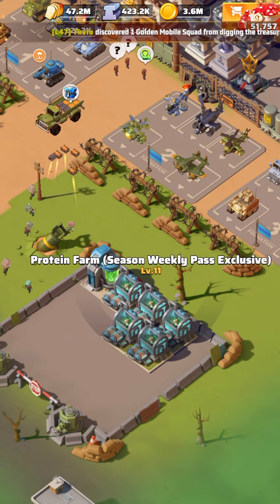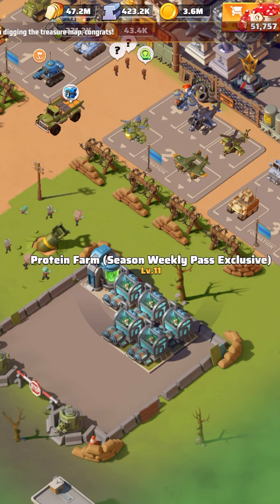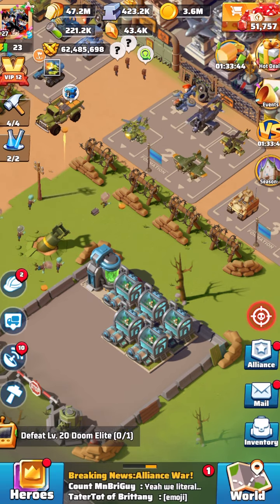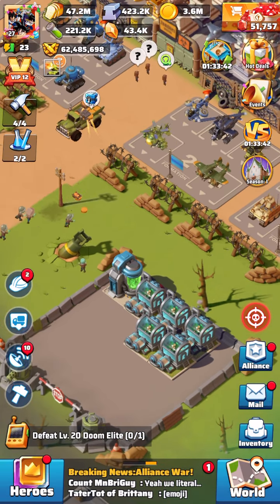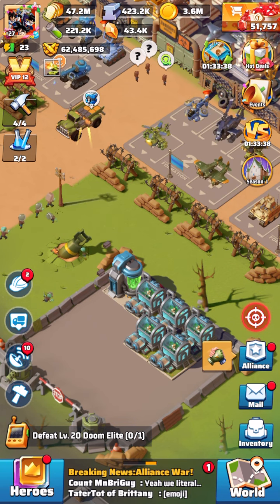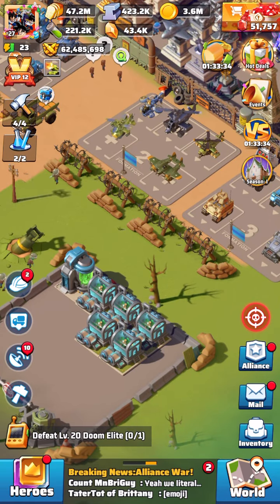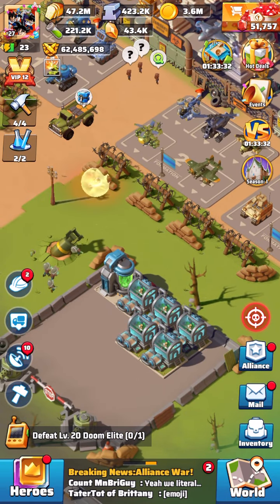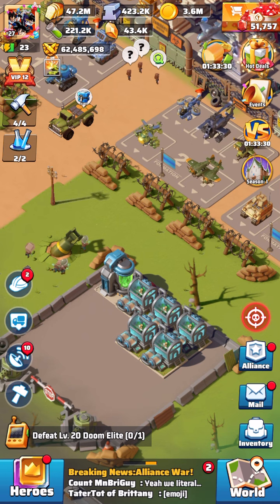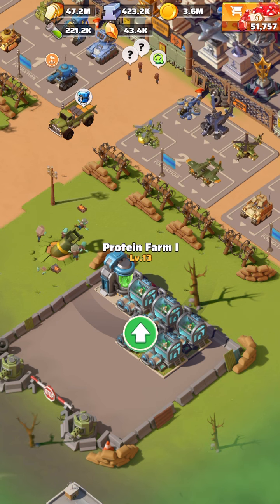These protein farms — there is one you can gain with the weekly pass exclusive, it's $4.99 and totally optional. If you're completely free-to-play, don't worry about it. What you want to do for optimal building utilization is work with what you have.